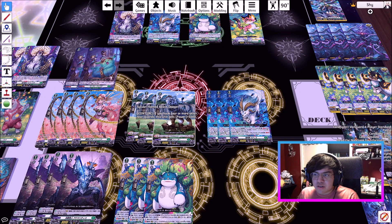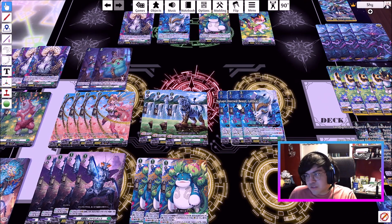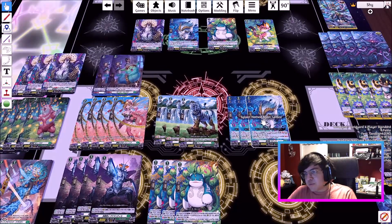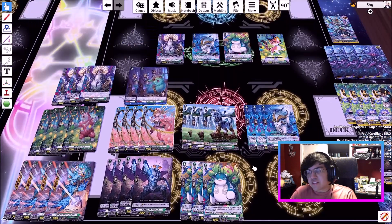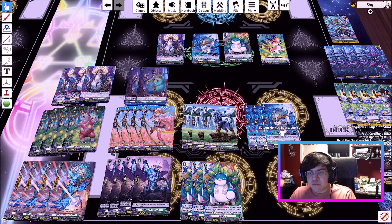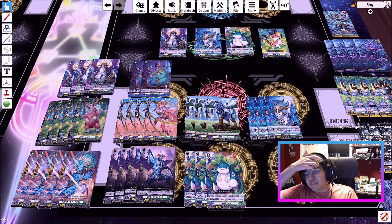Dugr still stays because he's a good beater and doesn't cost anything. Lattice stays as just a good beater too. Some people have experimented with cutting him since they think the soul is better used on Vanguard Lattice and on the Pink Bear. I've seen people run four Dugr or two of Lattice or cut him completely. It's up to you, but I personally like Lattice so I keep him in.